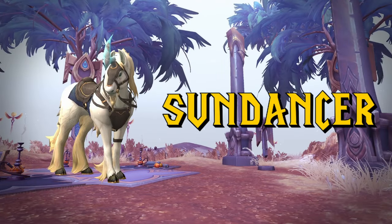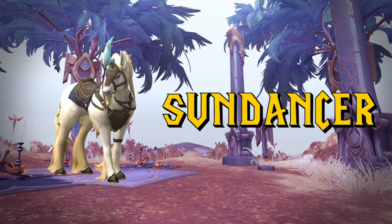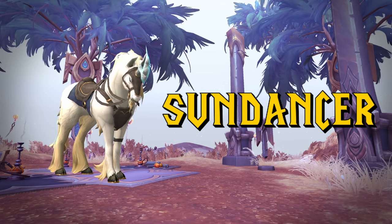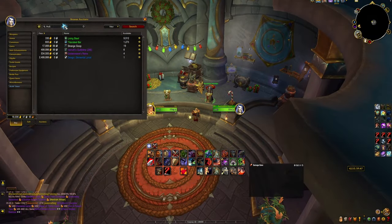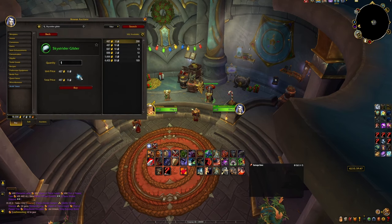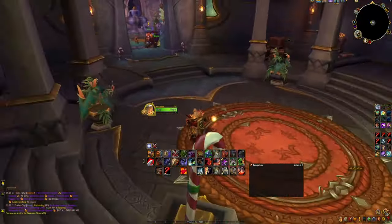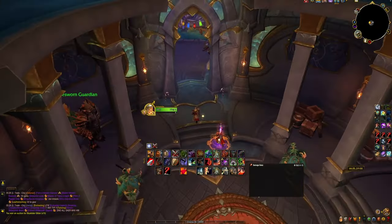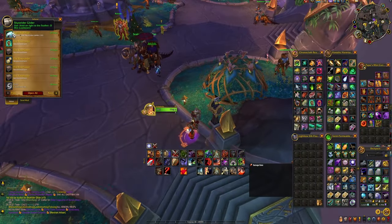Next up we have Sundancer, which kinda looks like the 100 Exalted Reputation mounts but with a harness. She comes from a rare spawn in Bastion in Shadowlands, with a 100% drop chance if you do it the right way. First things first, head to the Auction House and purchase an item called Sky Strider Glider. It goes for about 500 gold, and you might want to get a couple in case you mess up.